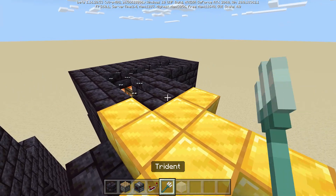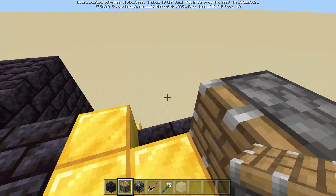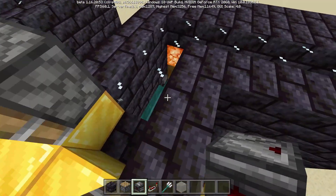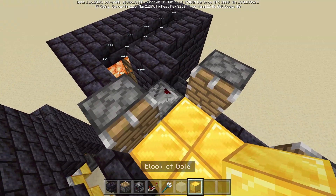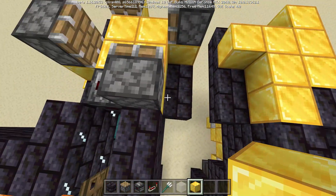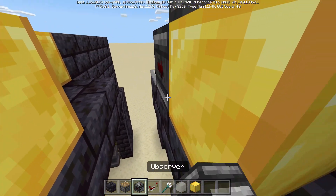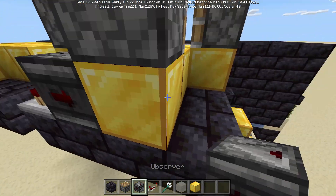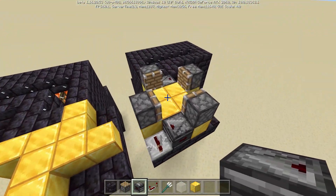The redstone for the trident killer is going to look like this. On those sticky outie blocks, we're going to go ahead and put our four pistons in a ring just like that. Then over here, we will have an observer facing out. That observer will be sending power into this gold block. We'll use a repeater to take the power away from it — observer into a repeater, observer, and so on and so forth. So the observer looks at the repeater and powers it in a loop. We will set that up on both sides.